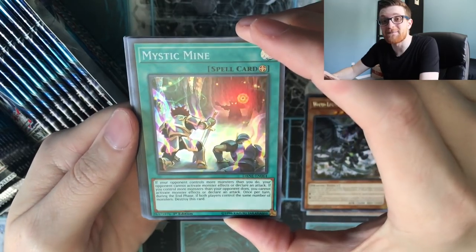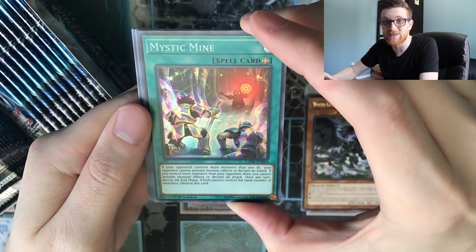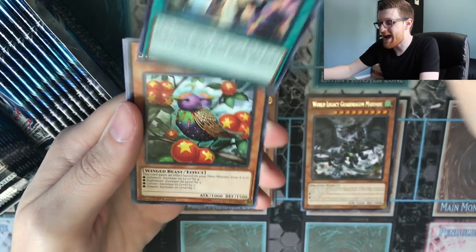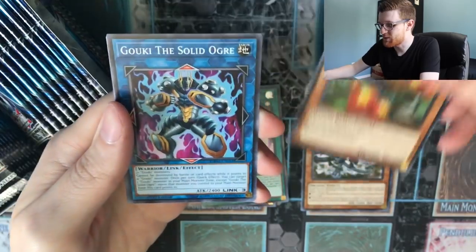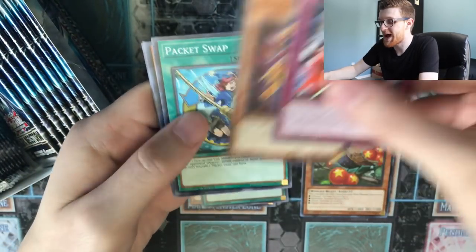Second pack of the box — Mystic Mine. This is going to be the most annoying deck to deal with, but let's see how many Mystic Mines we can pull. I am not looking forward to playing against that deck in any sort of capacity.